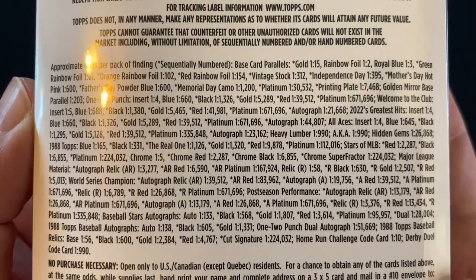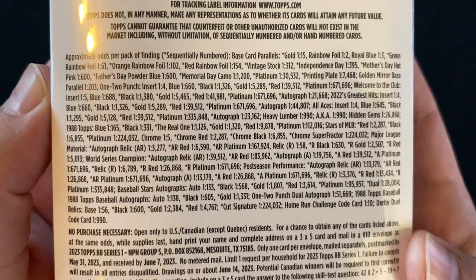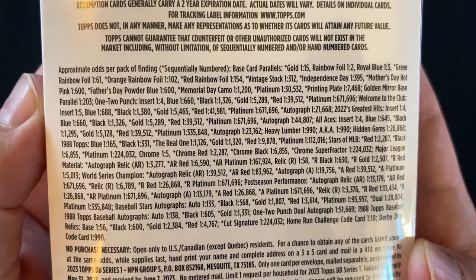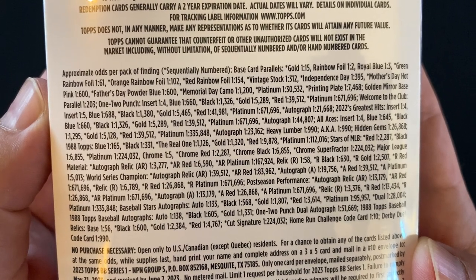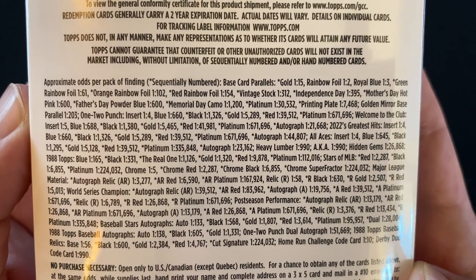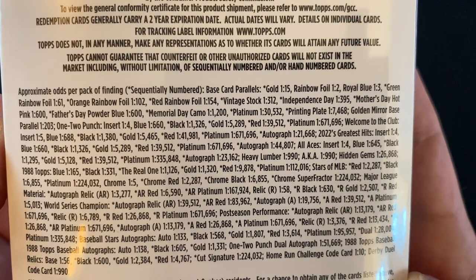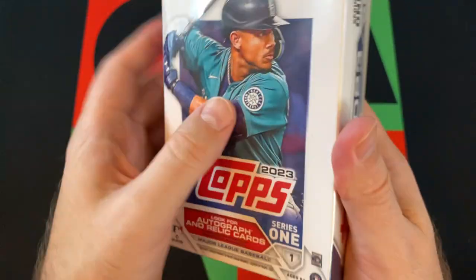Here's the odds on the box — this is the last regular flagship product that had the odds printed on the packaging. For Series 2 they moved them to the internet. It's 1 in 15 to even get a gold. The Rainbow Foils are only 1 in 2 — that's not terrible. And there are the Royal Blues at 1 in 3. But to get a gold is 1 in 15, so that's pretty rough.